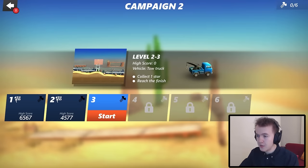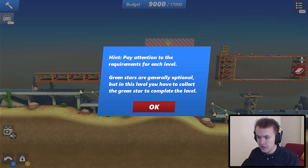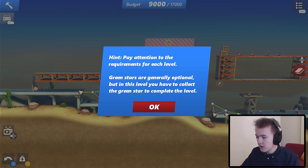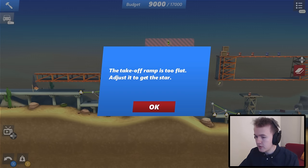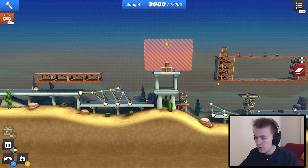Level 2-3. It looks like to complete this one we have to reach the finish, but also we have to collect one star. Hint: pay attention to the requirements for each level. Green stars are generally optional, but in this level you have to collect the green star to complete the level. So is there only one green star? The takeoff ramp is too flat. Is there only one green star? I think it's just this one at the top.